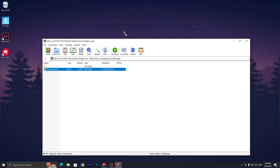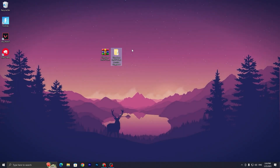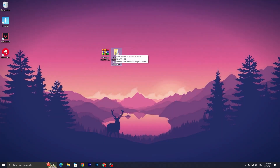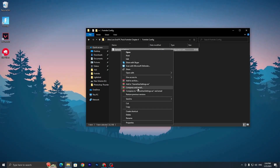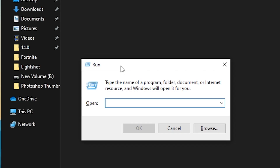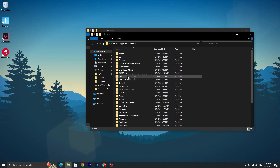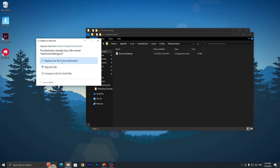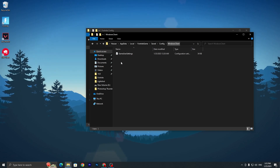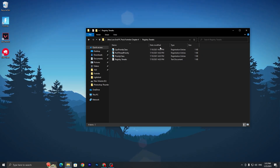Once downloaded, go to the ultra low-end PC pack, double-tap it and drag it to your desktop. This pack also includes in-game Fortnite settings after applying the config, so make sure to follow the complete video. Open the file, go to the Fortnite config folder, and find the GameUserSettings file. Copy this file, then press Windows + R on your keyboard, type %localappdata%, click OK, find the Fortnite game folder, go to Saved, Config, then WindowsClient, and paste the file there, replacing the existing file.